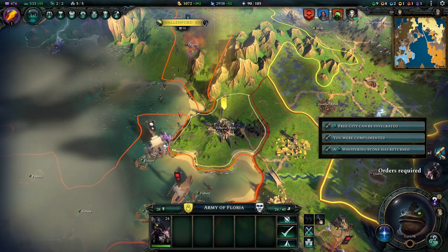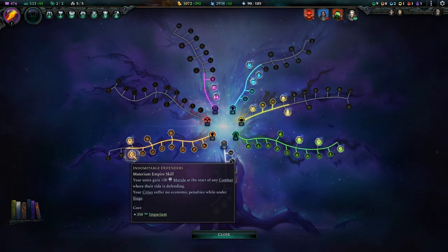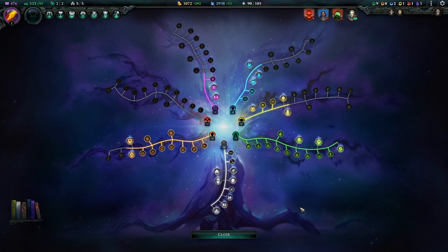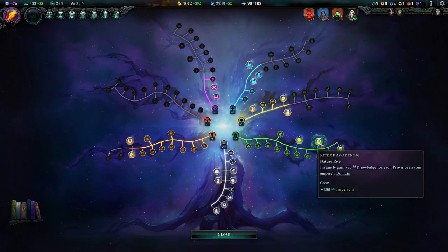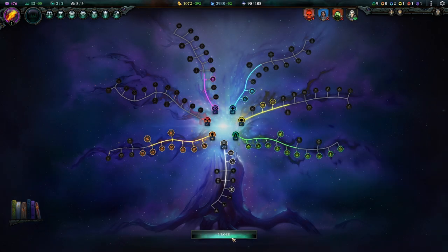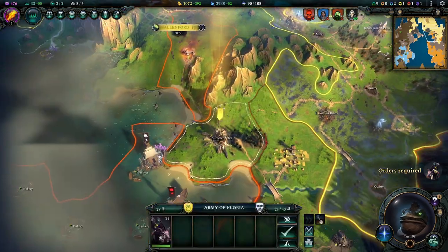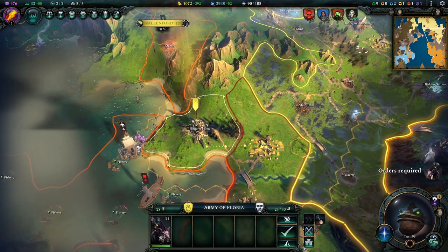Free city can be integrated — doesn't matter. All units gain plus 20 morale at the start of combat where their side is defending — yeah, that's pretty good, you have to goad the enemy into attacking you. Could get another city limit, which might help us. Let's go for this because now growing in population costs a lot of food. At this point I think it's a sensible investment to have.